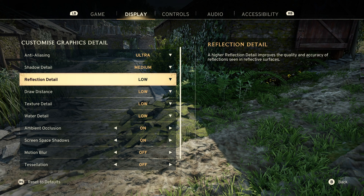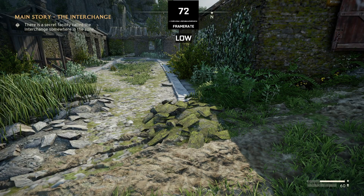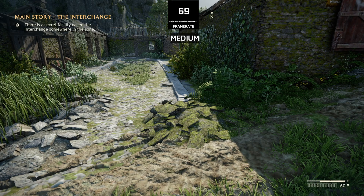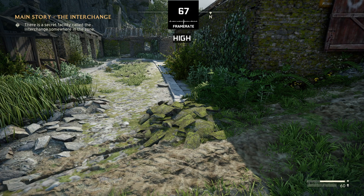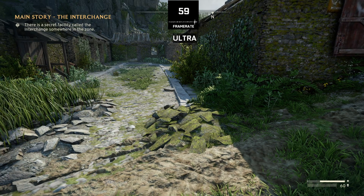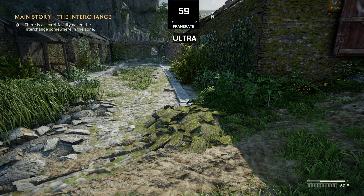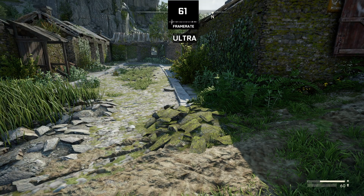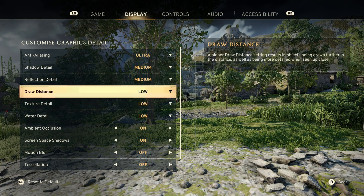Next is reflections quality, which determines the detailing you will see on reflective surfaces. Same as shadows, we have four options — low, medium, high, and ultra. Low, medium, and high perform the same, but on ultra you will see a significant performance drop. So keep both shadows and reflections on medium or high and avoid the ultra setting.